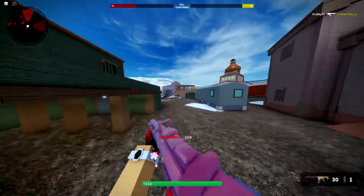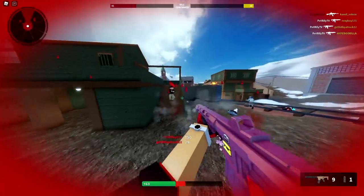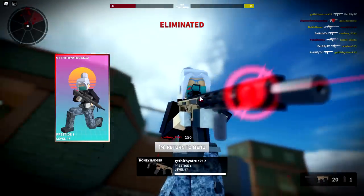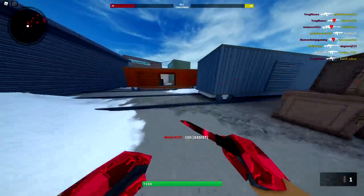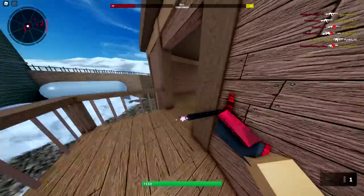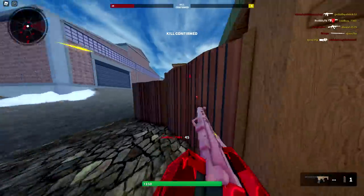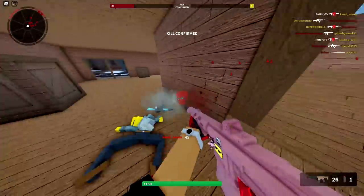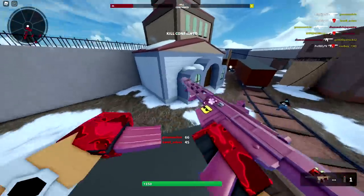Got him — nice little double. I almost choked that kill. I shouldn't have been jumping out, I should have healed first. I thought that guy was going to be reckless so I jumped down thinking he was gonna be aggressive — he was not, he was a little bit more passive. That guy was weak.